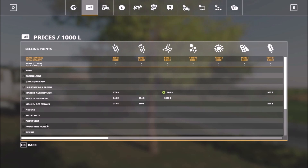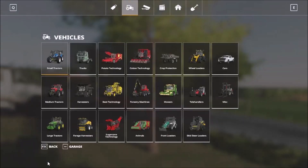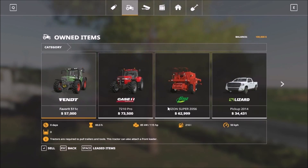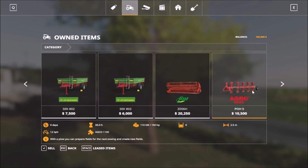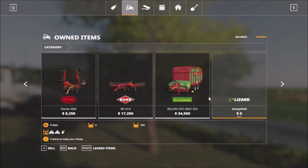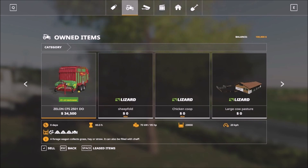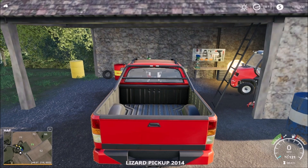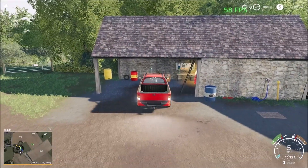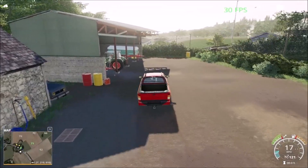These are the sell points on the first and second page. It's a French map. In the garage we start off with the basic tractor and harvester, then the runabout, then the forklift and trailers, headers, field equipment, front loader, and animal pastures. This is the main farmyard - a very small farmyard.